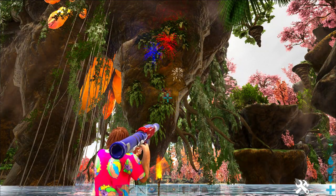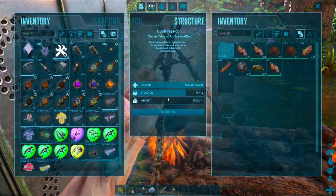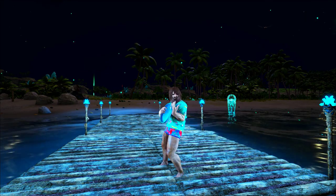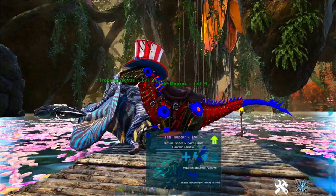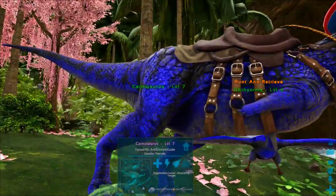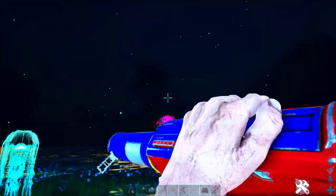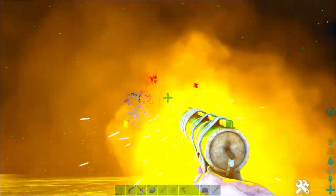In this summer bash event guide I'm going to show you how to craft every event item in the entire event and showcase every new weapon and fashion item you can get, all the new chibis, and some of the cool new event candies and dino colors. If you watch this event guide until the very end I'll show you a crazy trick that lets you get raw prime meat from dodos and lystrosaurs. Please give it a thumbs up and share it with your friends and subscribe to this channel.